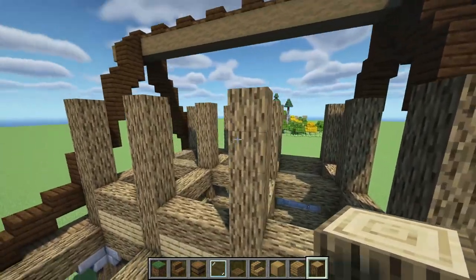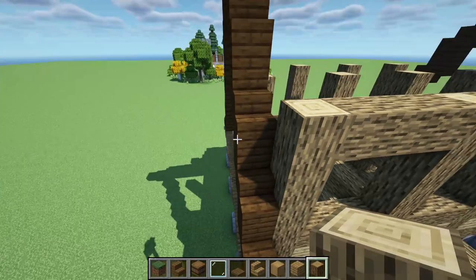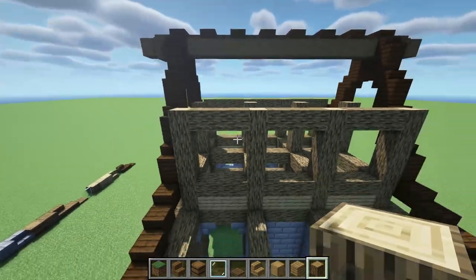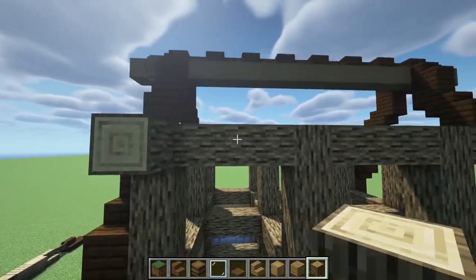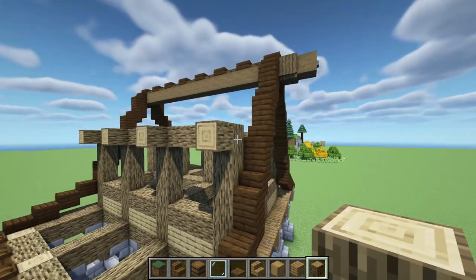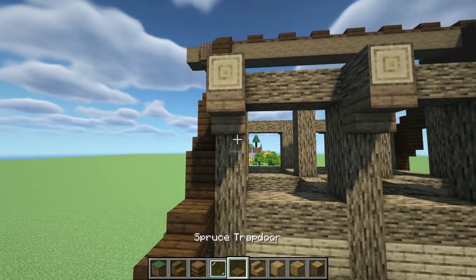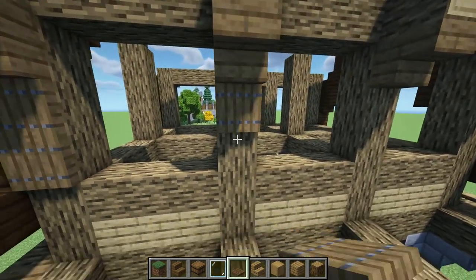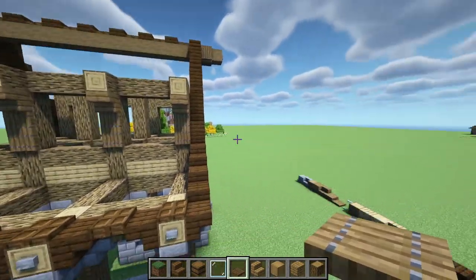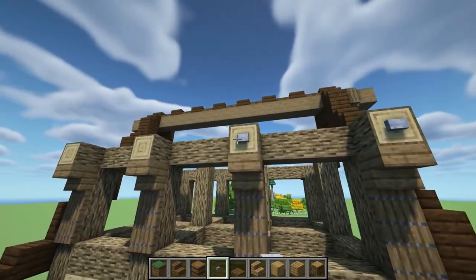Now that we have that, we're going to cross beam right here, right here, and also right here. Do the same thing over here. Then we're going to place a pop-out log right here, here, here, here, and also right over here. Then we're going to get our spruce stair and place it right underneath it, and then get our trapdoor and place two of them underneath that spruce stair. It'll look something similar to this, and we're just going to repeat this pattern on the same exact side. One thing I forgot to add — we need to get a stone button and place it right on this log just like that.